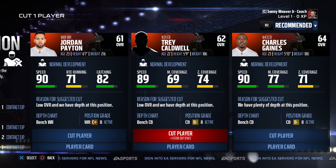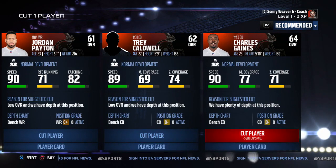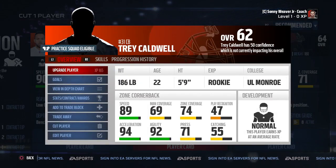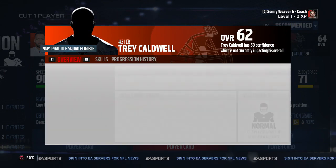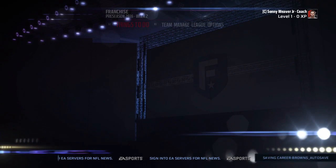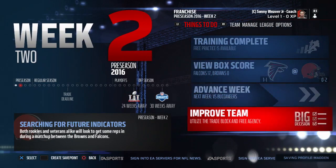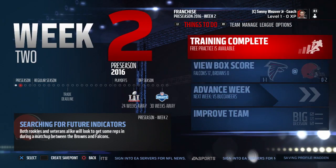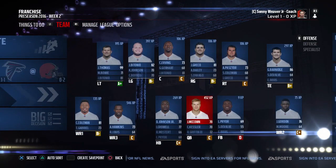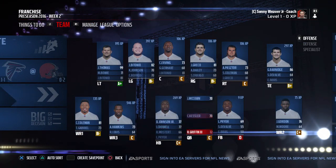Trey Caldwell is 22 years old with a rookie normal development — not too bad, we'll keep him. We cut the players we needed to cut and now set our starters for week three preseason game. We bring RG3 back in and keep the same rotation, while adding Gabriel at the third wide receiver backup position.